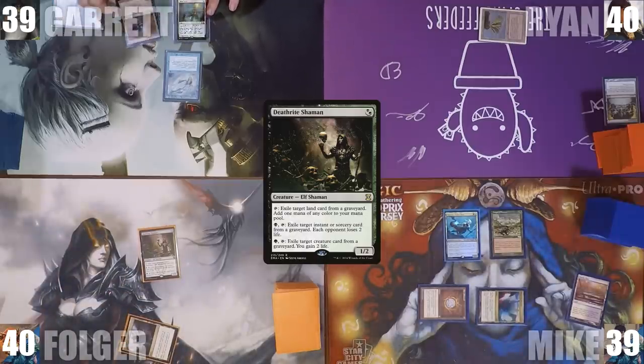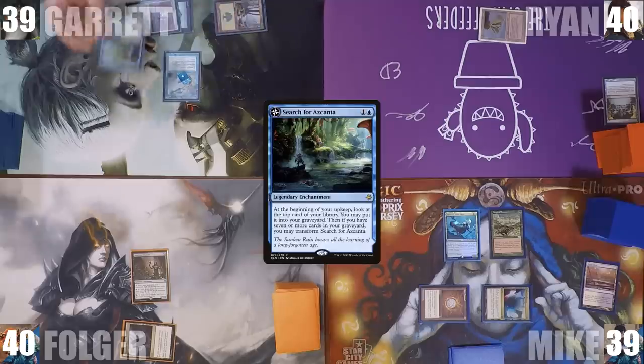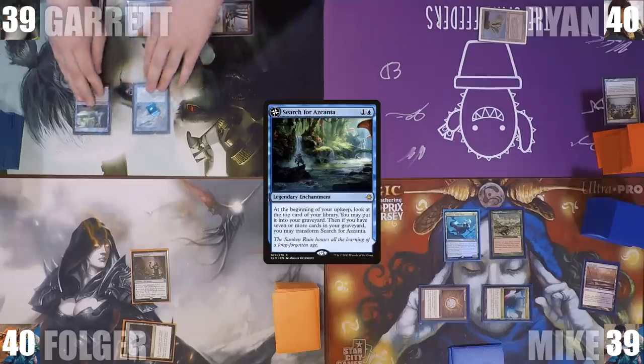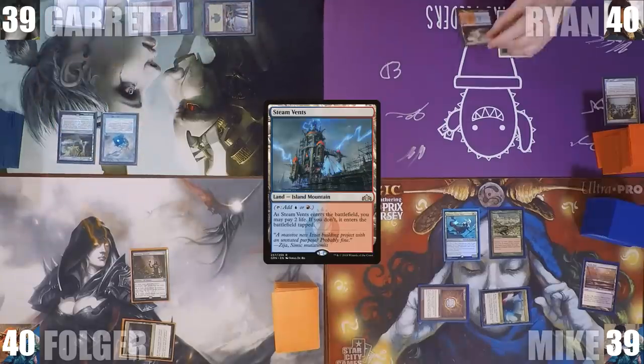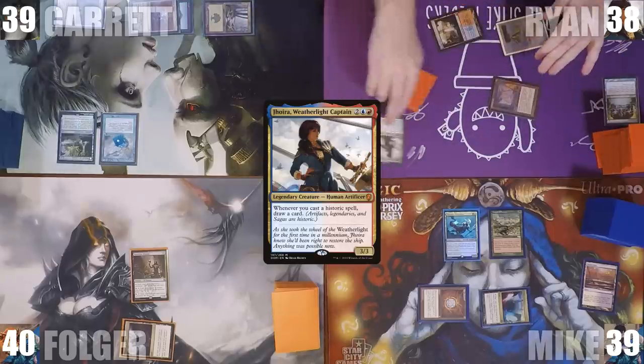During his upkeep, Garrett pays for his Mystic Remora. He plays an Island and casts Search for Azcanta, then ships the turn to Ryan. Ryan plays a Steam Vents untapped, taking 2 life, and casts a Mana Crypt. After that, he casts his commander Jhoira, Weatherlight Captain, and ends his turn.